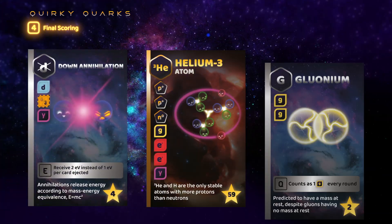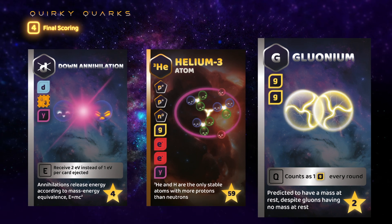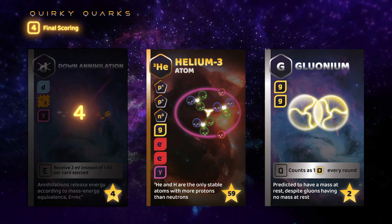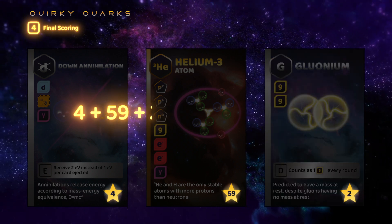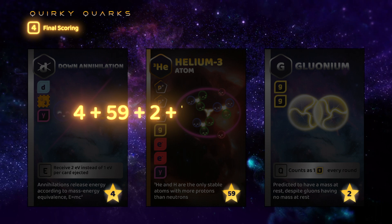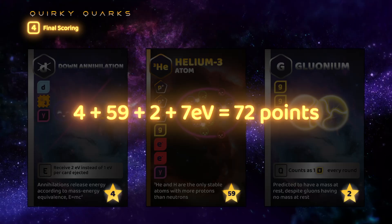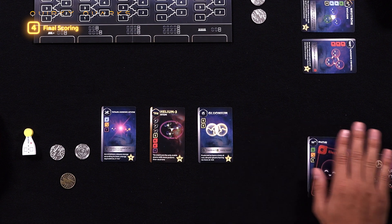When all 5 rounds are completed, players will count up their total points, and whoever ends up with the most points will win the game and be crowned the Nobel Laureate. Yellow has completed a total of 3 quests: a down annihilation, a helium-3 atom, and a gluonium. Counting the points up, yellow will be awarded 4 points for the down annihilation, 59 points for the helium-3, and 2 points for the gluonium. Adding his 7 EV, he will end up with a total of 72 points. Unfortunately, yellow has not managed to play his remaining 2 cards, so they have no impact on his final score.